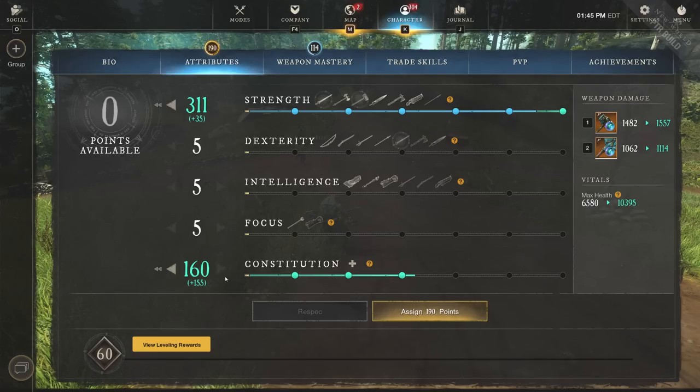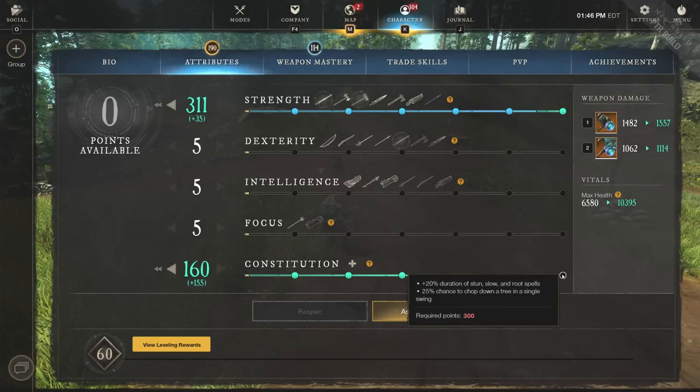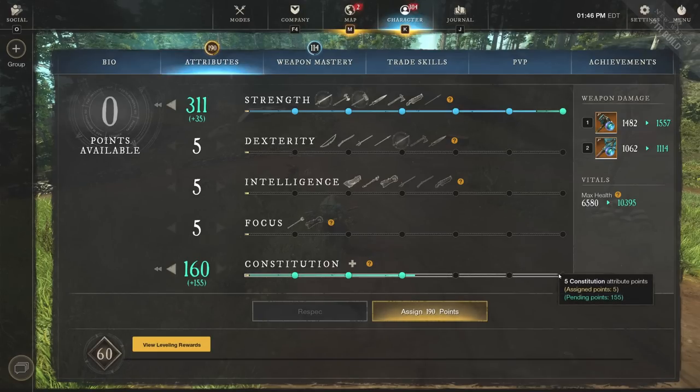That gets you the 300 strength and 200 con build. If you're looking for that CC duration - that plus 20% duration of stun, slow, and root spells - you're going to want 300 con to really add in that CC duration. If you're the CC tank of your team, it's not a bad idea to do exactly that. But if you're looking to one-shot people in 1v1s or small scale like 3v3, definitely try to get some damage as well. You can go either way or go all out on one or the other. Let me know in the comments what you guys decide to do.